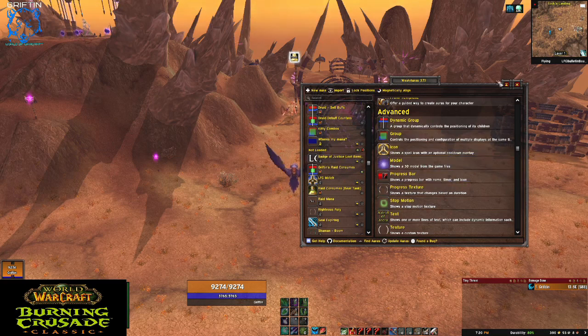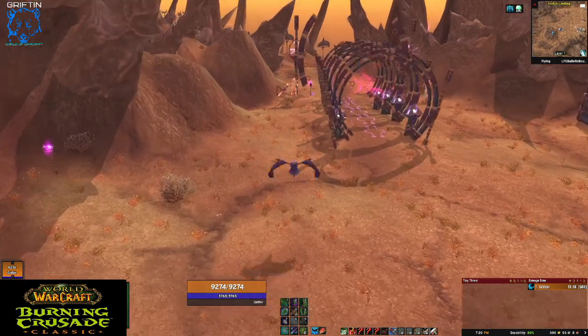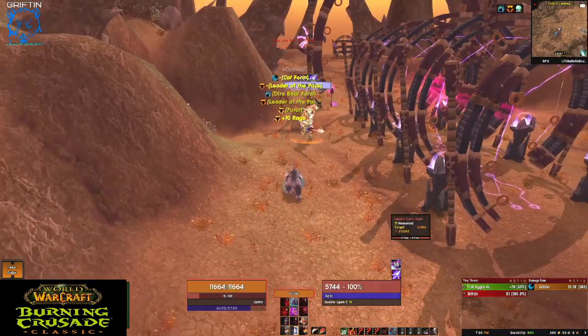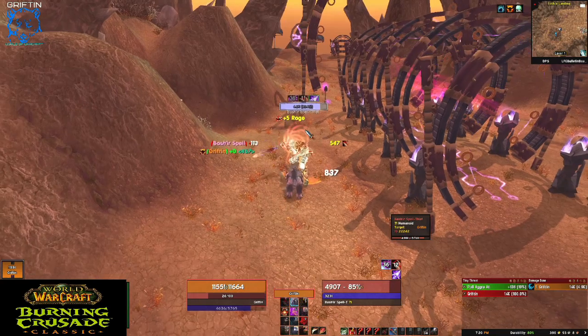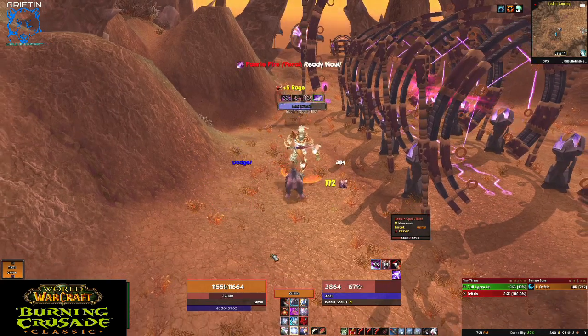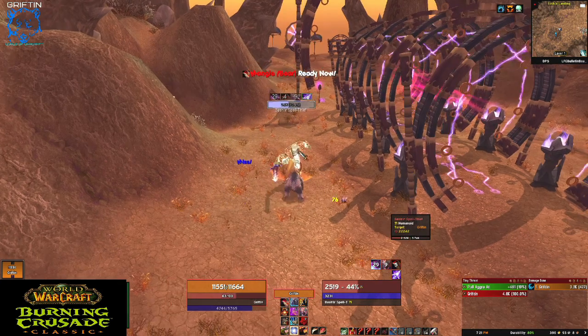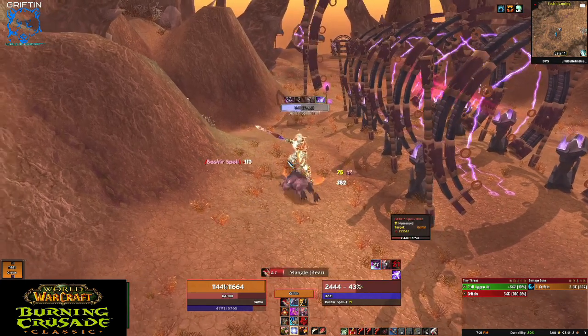Progress bar is great. I use them for tracking debuffs on a target to make sure I keep them applied. So he's got Faerie Fire up — I'm going to put Mangle and Lacerate. If you watch right here, I have a WeakAura that will remind me to reapply when it's getting low, so I don't have to micromanage all of my debuffs.